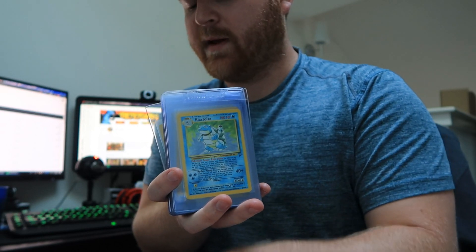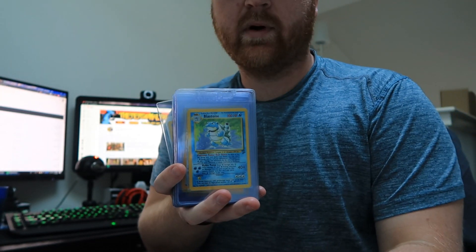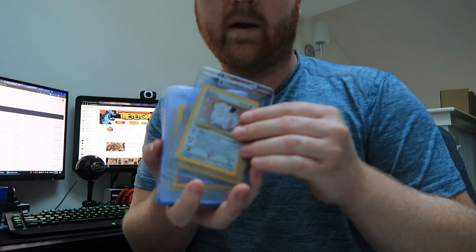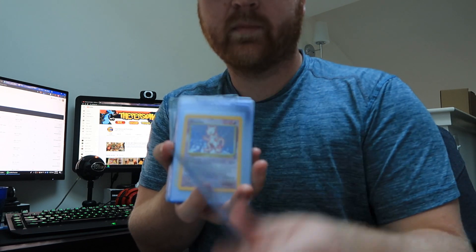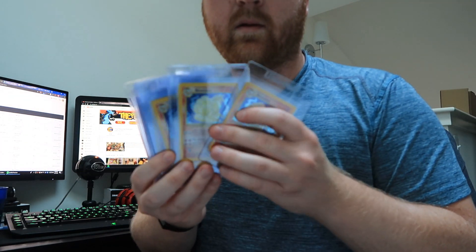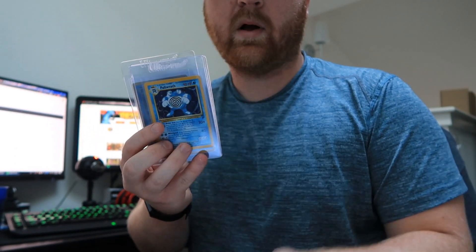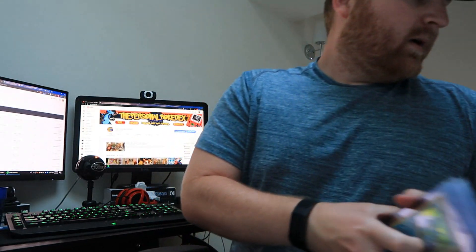Then I went right to Base Set 2 because it's a similar naming convention on the PSA website. We've got Blastoise, Chansey, Clefairy, Magneton, Mewtwo, Ninetales — a bunch of those. Pidgeotto, Pidgeot, Poliwrath — and that is all of block one.